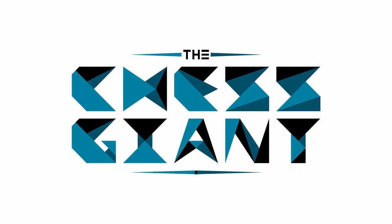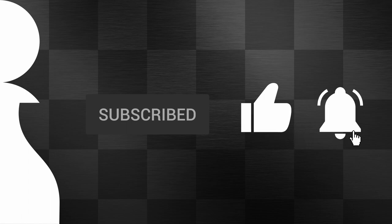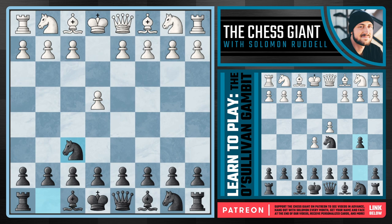What's up guys, welcome to the Chess Giant, this is Solomon Ardell, and in today's video we're covering one of the most funky, fun, and dangerous gambits to date against the move of e4, which actually starts out with the Alekhine's defense. We usually don't think of this move as super aggressive, but the e4 player is in for a surprise.